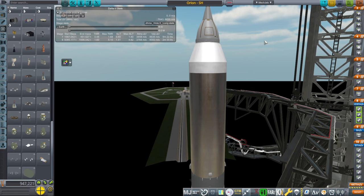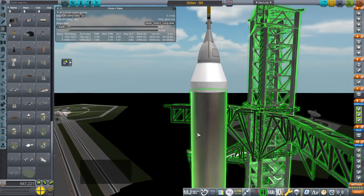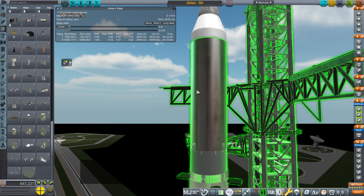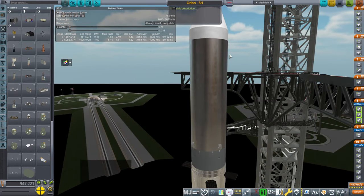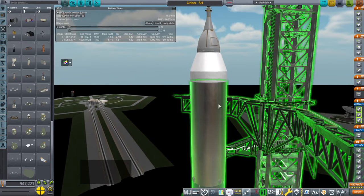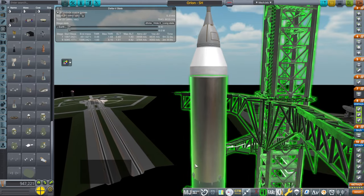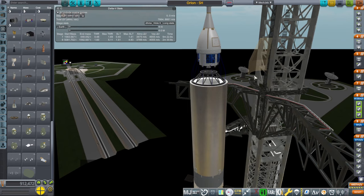Hello everyone, this is Rayspace, and welcome back to Realism Overhaul Sandbox in Kerbal Space Program 1.12, where I asked the question: if we expended a Starship-like stage that doesn't have fins, heat shield tiles, or any of that — it's just a tank with no front end — could that sort of second stage on top of Super Heavy, which will be recovered, launch Orion and its regular service module all the way to the moon?